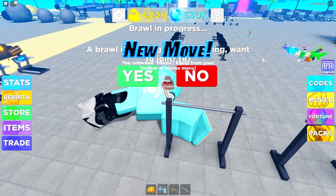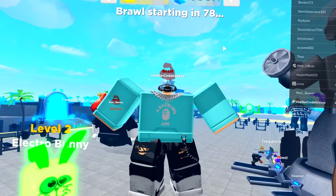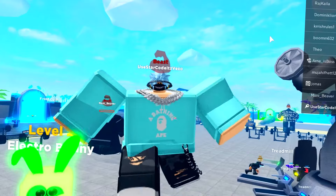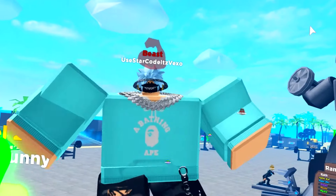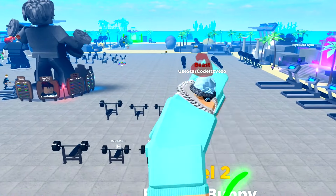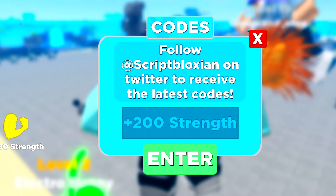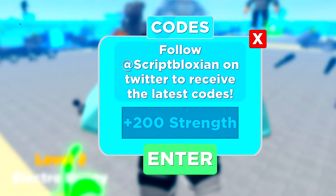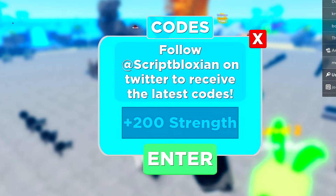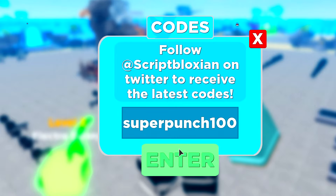How did that guy kill me with one punch when I'm two times bigger than him? A few seconds ago I had nothing, and now look at me. But anyway, I'm going to get stuck into these codes. I'm going to start by redeeming the first code, which is going to be Super Muscle 100. Redeem that code, and that will give you 200 strength. That is quite a good code — if you're new to the game, it will help you out quite a lot. I might have 4,400 strength, but 200 is still a lot.